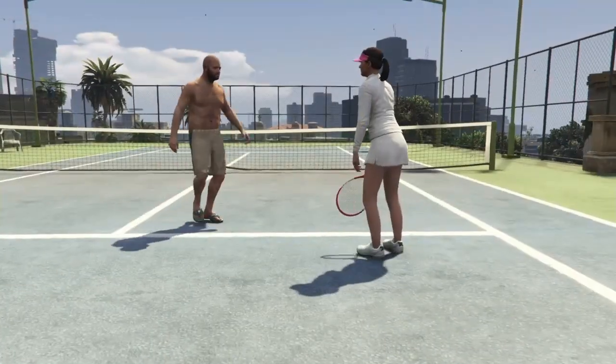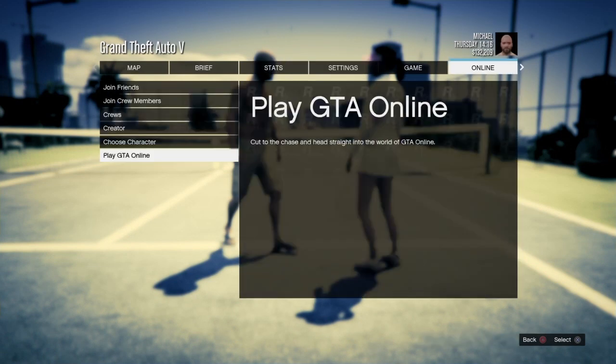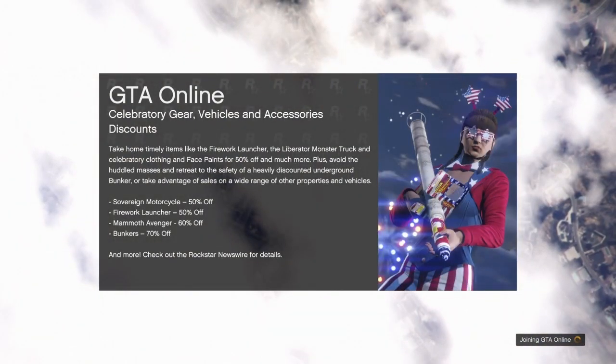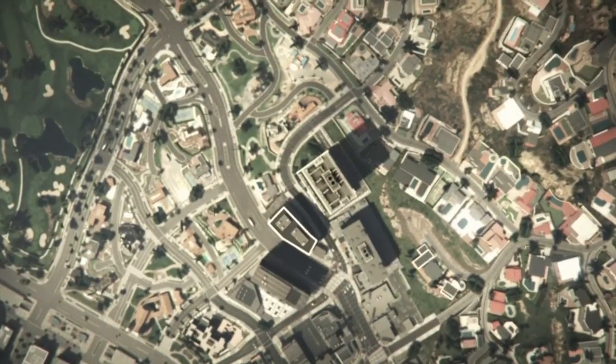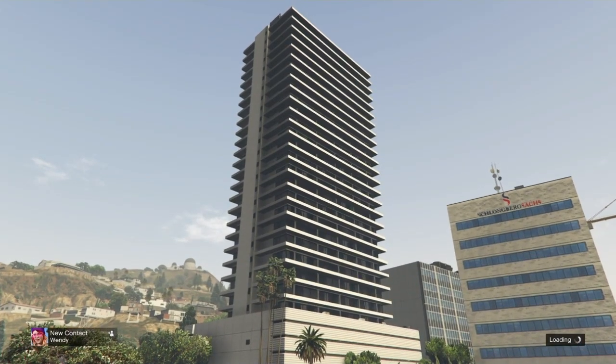Make sure you do not select your male character — if you do it will mess up the whole glitch and you'll have to start over. Back out to GTA story mode. Once you're in story mode, bring up your pause menu, go to online, and you can either start a public lobby or go into an invite-only lobby — it doesn't matter which one. Wait until you load into the GTA Online session.